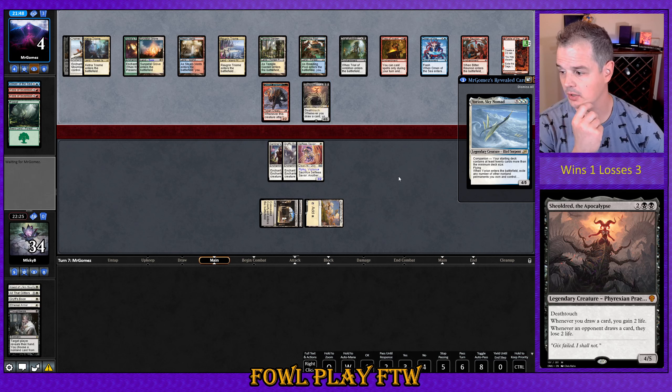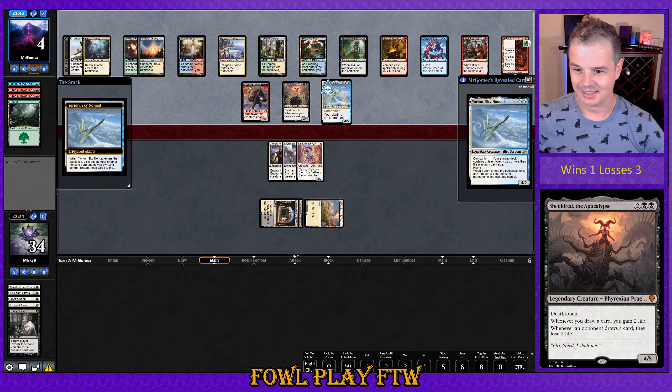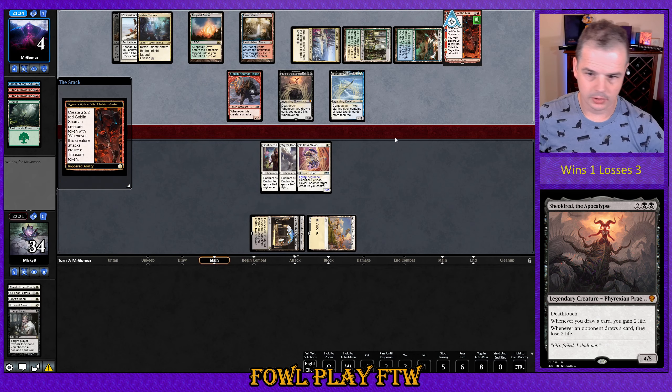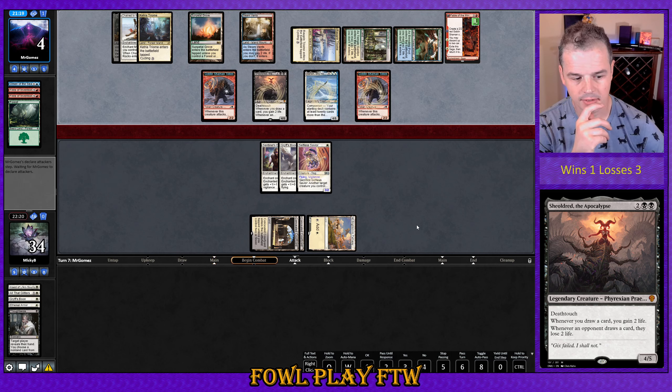Death Touch — whenever you draw a card, you gain two life. Whenever an opponent draws a card, they lose two life. We're thoroughly spanked here. Another Fabled Mirror Breaker from hand for our opponent. This board state's getting pretty darn out of hand.